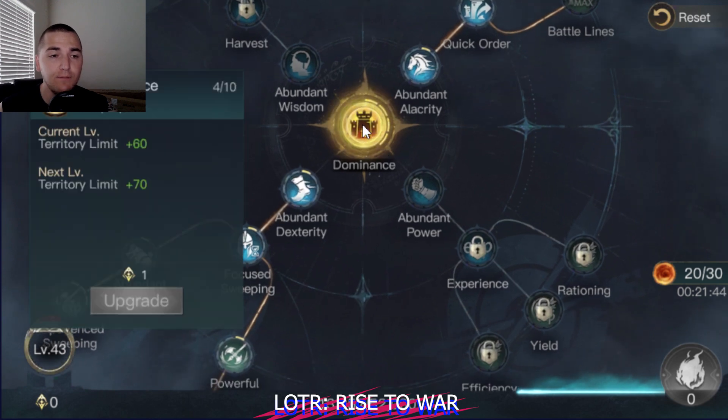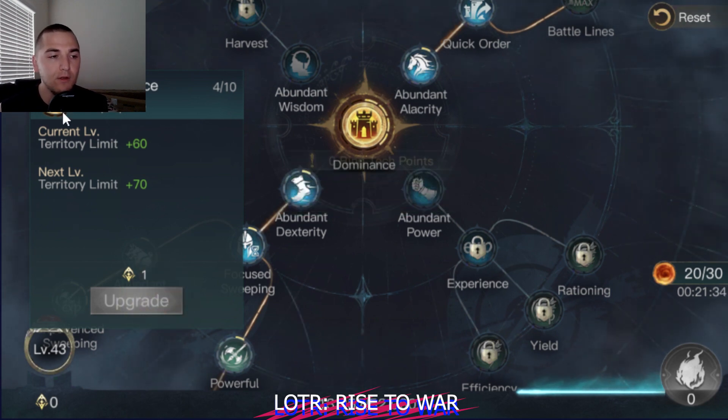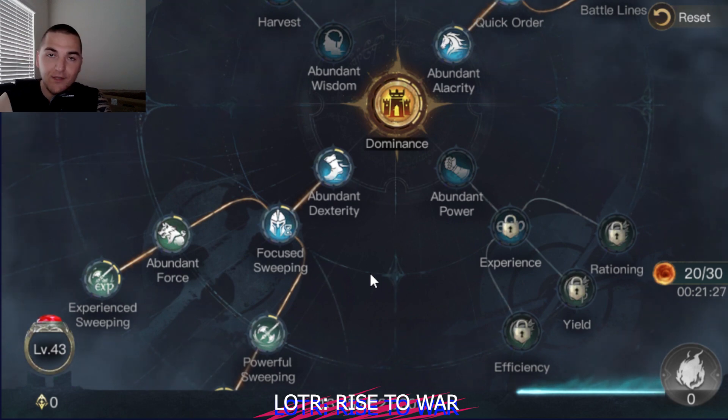Once stamina is maxed out, you're going to put one or two points into dominance — you'll have a few point slots open for dominance. I'm actually going to put my next point in dominance when I level up to 44. You're going to keep putting points into dominance, which will increase your territory limit, which will increase your resources per hour and your power per hour, exponentially increasing your growth rate.